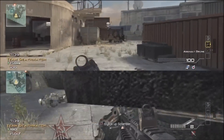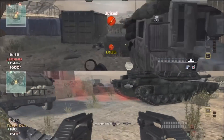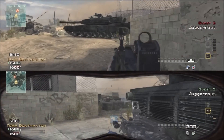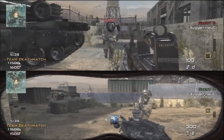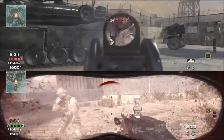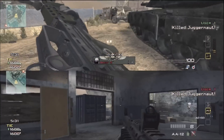Let me show you two possible ways in which you can take down a juggernaut. The first way is with a machine gun. Why not use a machine gun versus a machine gun? This method takes a little bit of time.